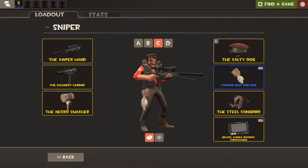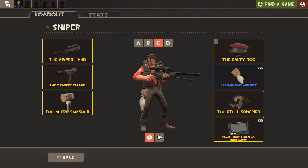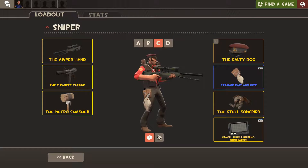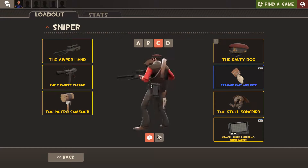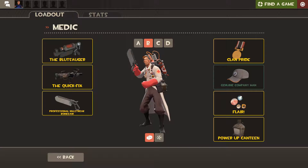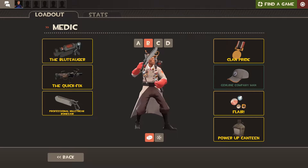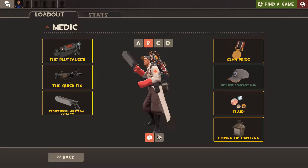This next one is called the Awper Hand. It's a CSGO promo item, I'm pretty sure. It's just an Arctic Warfare Police rifle — an AWP for the Sniper and a reskin of the stock rifle. So this hat is a nice hat — it's the Company Man. The way you got it was pre-purchasing Deus Ex: Human Revolution on Steam before a certain date, I think somewhere in 2011.